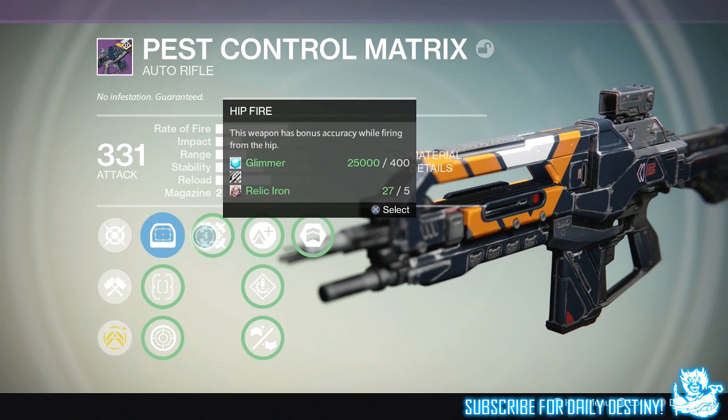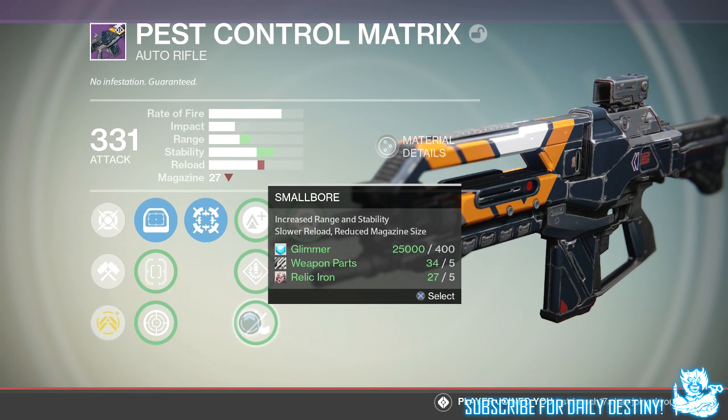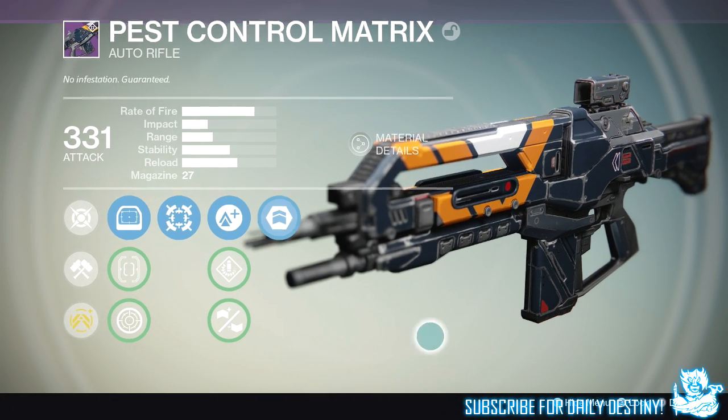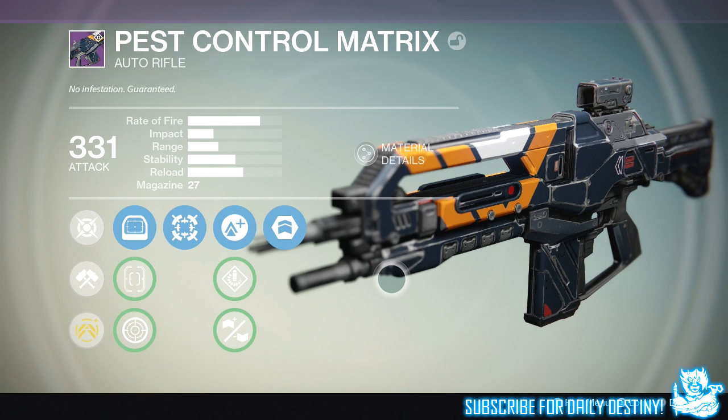For sights we have the Range Lens RS3, the Short Shot IS, and the Red Dot ORS1. As standard mods when you buy it from the vanguard quartermaster, we have Hip Fire — bonus accuracy firing from the hip — Lightweight, which grants plus two character agility, Speed Reload, and Small Bore, which increases range and stability but has a slow reload and reduced magazine size. Finally there's Army of One — unassisted kills reduce grenade and melee cooldown.